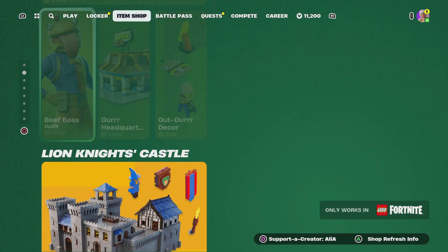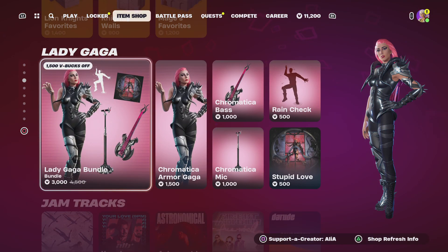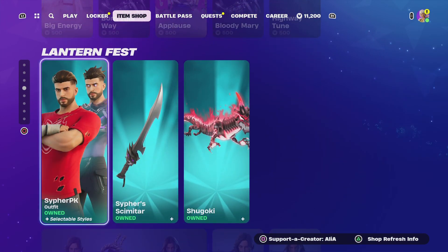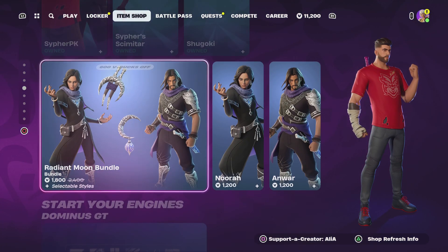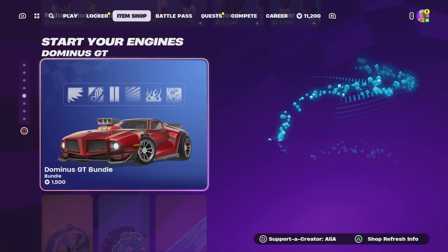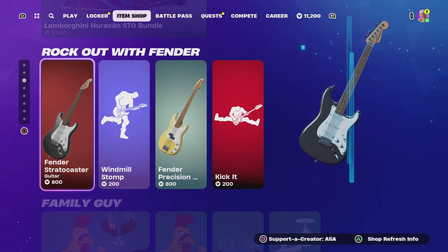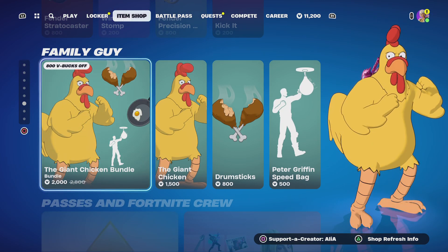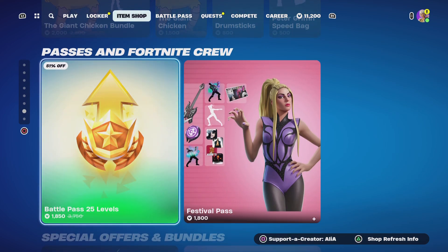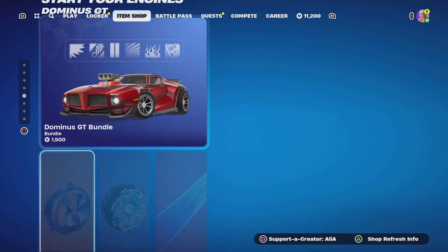Moving on to the rest of the items: we have the Durr Burger Lego kit, we've got the Lego Locker, we've got the Lion Knight's Castle Lego set. We've still got Lady Gaga with us, we've got some jam tracks that returned recently and some new ones. Moving us on to Cypher PK, we have the Lantern — first items which are the Radiant Moon and Cypher PK. We've still got the Dominus GT bundle, some accessories, the Lamborghini Huracán bundle, the Rockout Fender. Last night we also had the return of the Giant Chicken bundle — if you guys missed out on getting Peter Griffin, you can at least get the Giant Chicken. Moving onto the Pasties and Fortnite Crew, and then last but not least we have the special offers and bundles.